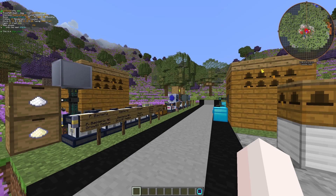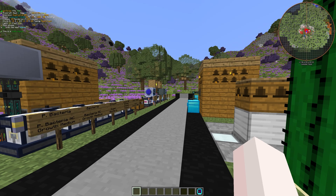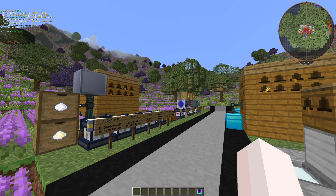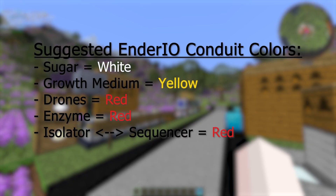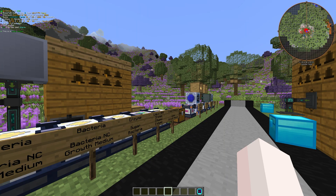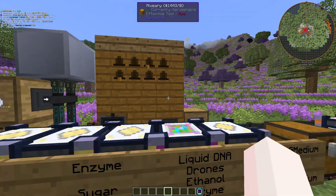With all that talking behind us, I can finally get into the actual real-world genetics setup. I'm using Ender IO conduits to transport everything, and because item filters are a pain, I'm instead using conduit colors to organize everything. They'll be shown on screen — but don't worry about the exact colors, you can obviously use whatever colors you want. For me personally, I have sugar on white, growth medium on yellow, and drones, enzymes, and the isolator-sequencer loop on red. The only things you need to worry about are two item filters, both for the bee breeding area.